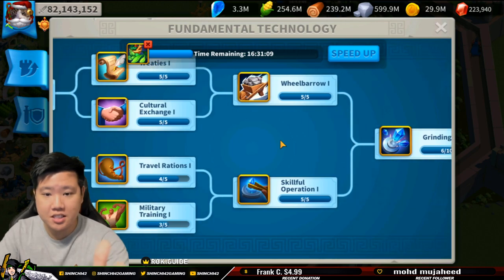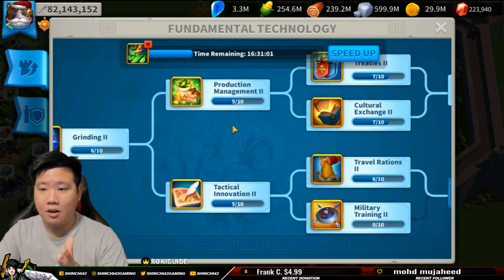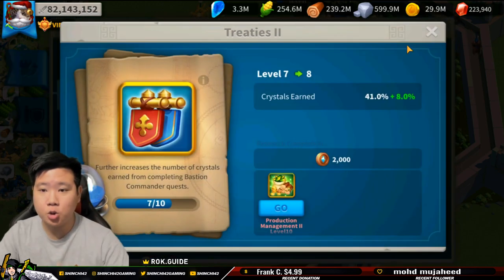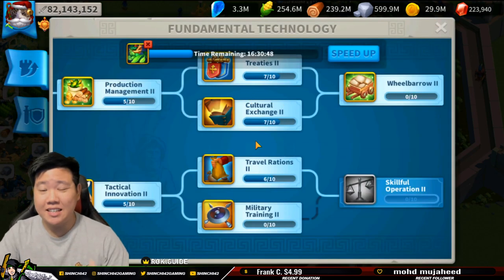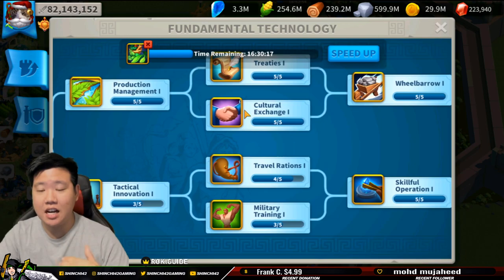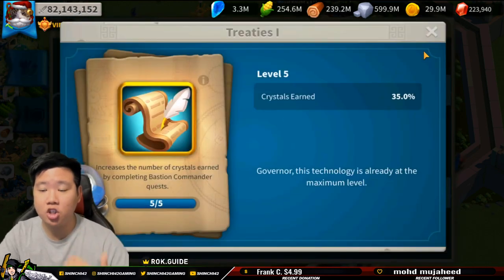Once you have finished all these — they've got to be at five as you can see — these are the things you have to follow on the top right. As you move towards the middle part of the fundamental technology, you need to work on treaties two and cultural exchange two. As a free-to-play low spender, I would say this is probably where you kind of stop at seven-seven. I really recommend you quickly get these two up while you are doing the bastion quest — remember you can do 15 per day.